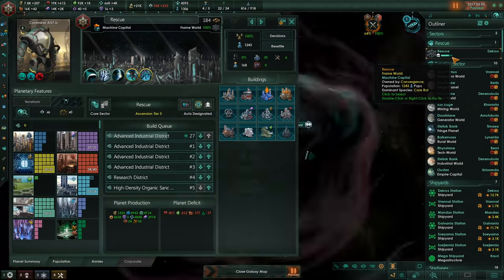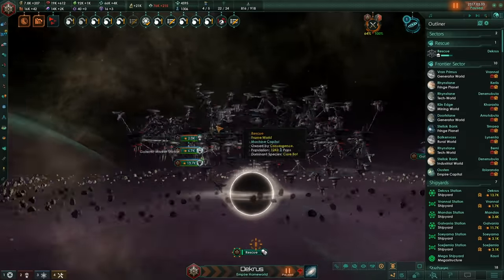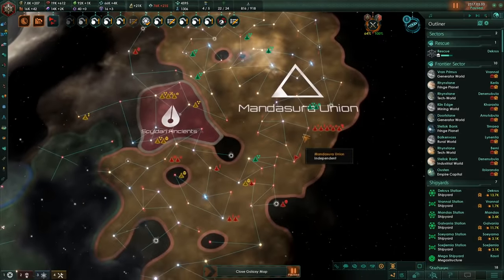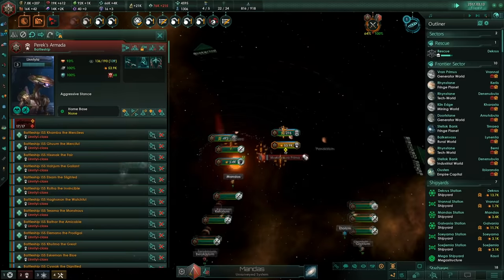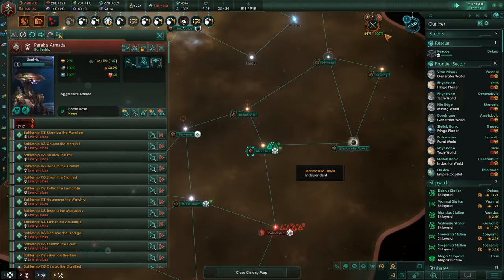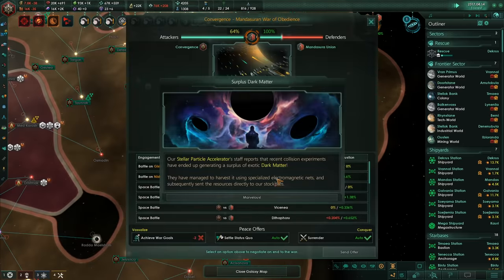184 now is our district size. Sure, it's not as strong as a Birch World, but it's so much more gloriously chaotic. About to win this war as well, I think — not quite yet, but soon. Only two away.